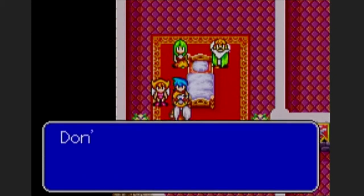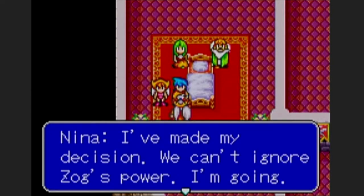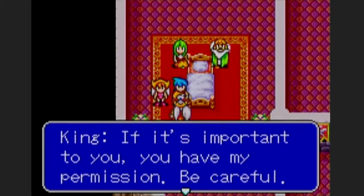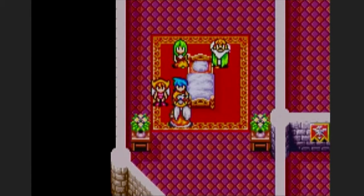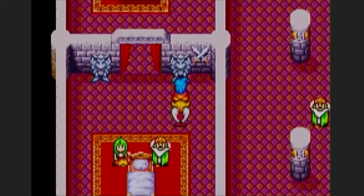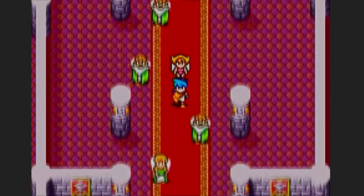Zack, I'd like to join you on your journey. So this is the first party member you get in the game, which is really nice. I like this game's first party member more than the second game's. Nina says she's made her decision and can't ignore Sog's power — she's going. If it's important to you, you have my permission — be careful. Nina joins the party! So now I have my first official party member.